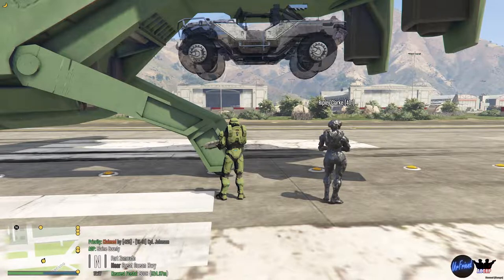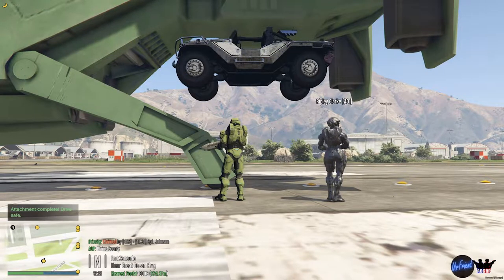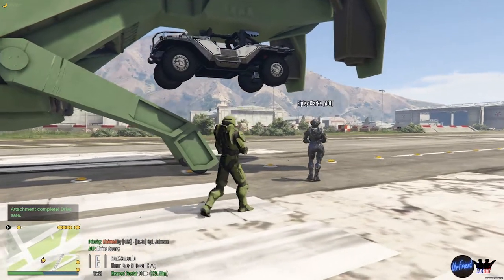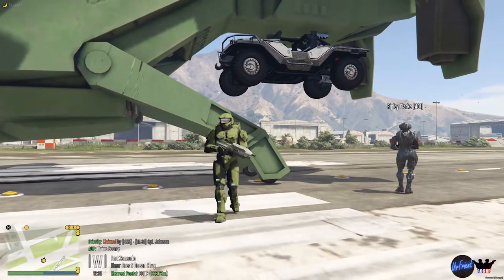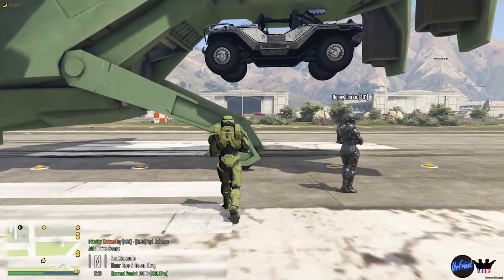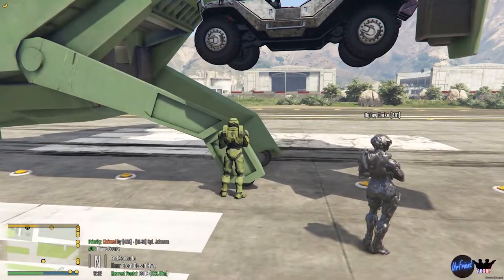Once you have your vehicle attached, you can go about driving it, flying it, and it will be no problem. The vehicle is collidable, so you would be able to stand on top of that warthog if you were able to reach it. You will also be able to hide in the trunk. I do not believe you can get into the seats, but now in order to detach it, you have to type slash attach and then enter it.